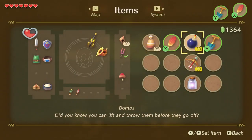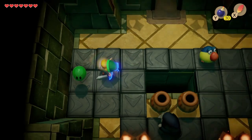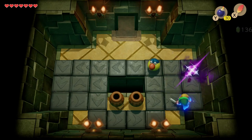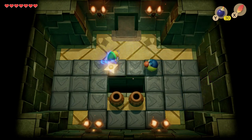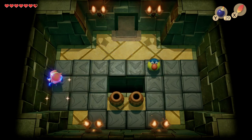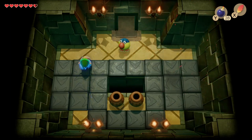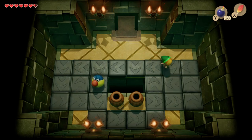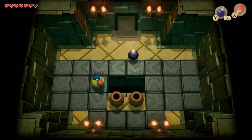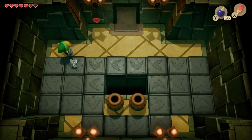Now these guys can only be killed by the Pegasus Boot charging technique or bombs, and we don't have the Pegasus Boots yet, so we'll use the bombs. I'm really bad at timing this, but we can try. Yeah, it's out. I think it's a nice place. I got any question before it's done. There we go — let's grab this key before it falls into the pit. There you go, nice.